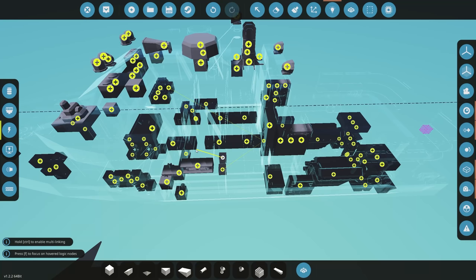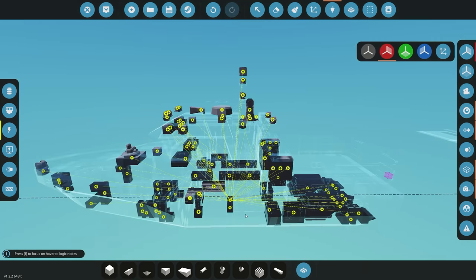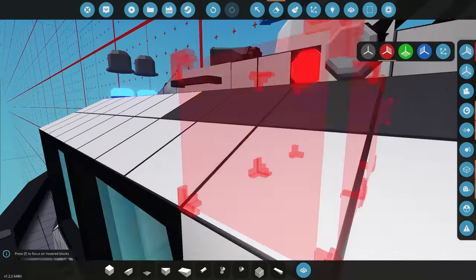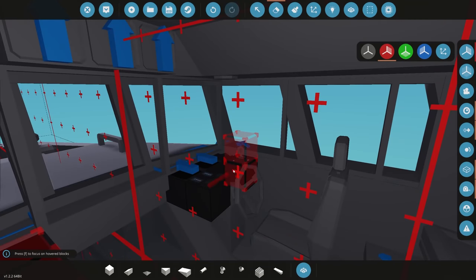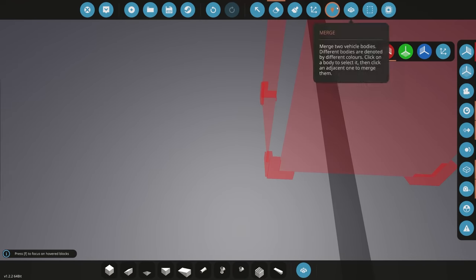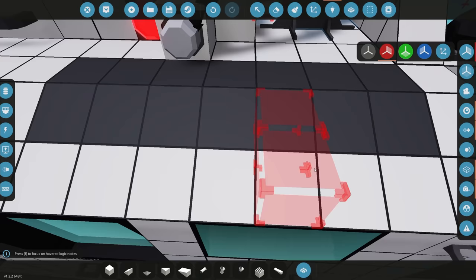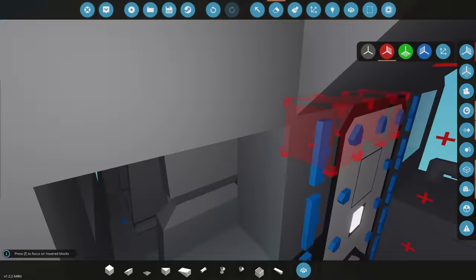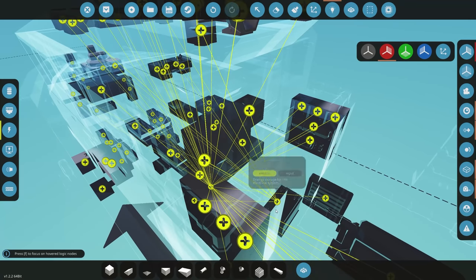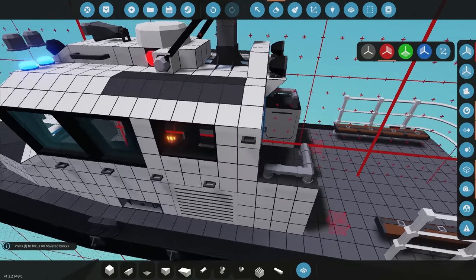We've just finished connecting all the electricity. Just remember: if you have anything like doors or pivots that you want to rotate, make sure those are connected directly to your battery. To get inside this area we need to get through the door, so this door needs electricity before we even get in here. You can see I've directly connected the door, the hinge, and the button to get in there so we have direct access.